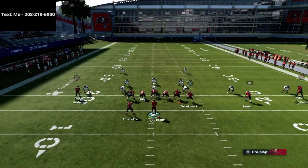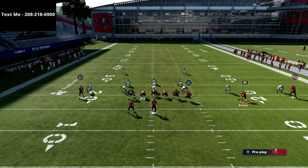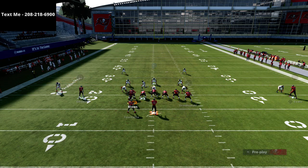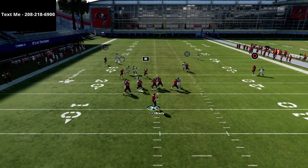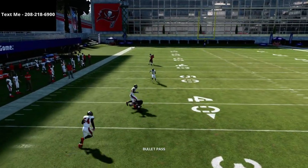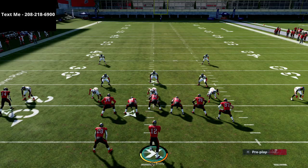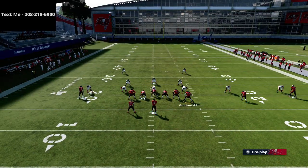Another thing you can do, especially if you have Hot Route Master, is put your tight end on a little post route. This tight end post is such a smooth read — it's going to be good against man, it's going to be good against zone. It doesn't matter if they use zone drops or not, you're going to get open against that.